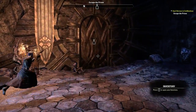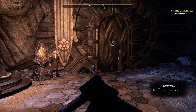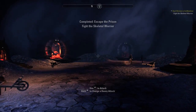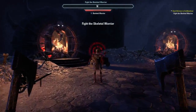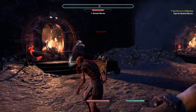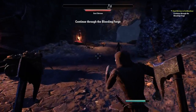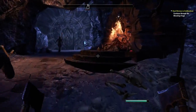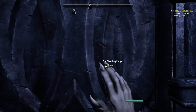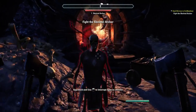Left click is all of your attacks, right click blocks, and right click plus left click gives you a little pushback thing for blocking. It's not the style of combat you would come to expect from, say, Skyrim. Holding down gives you a power attack, and enemies can power attack as well. If you block them, that stuns them for a little bit so you can get a counter-attack in.